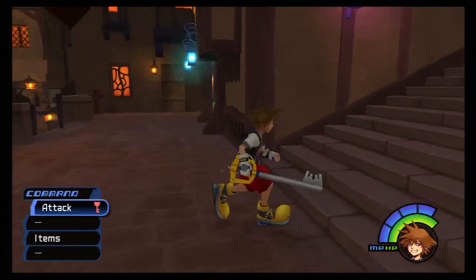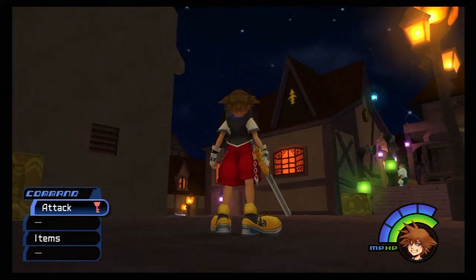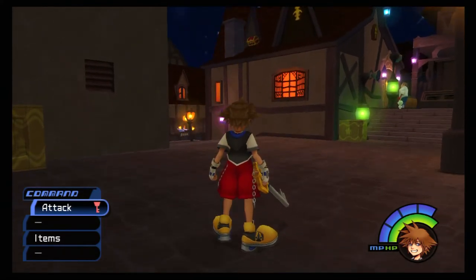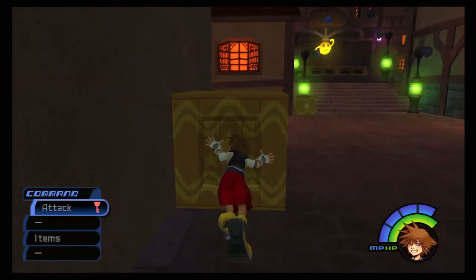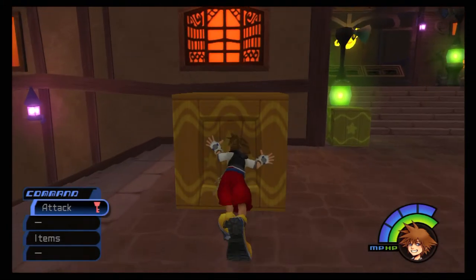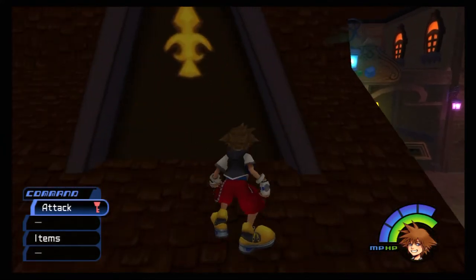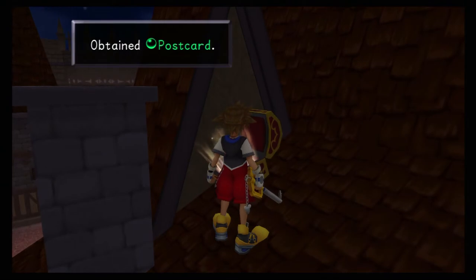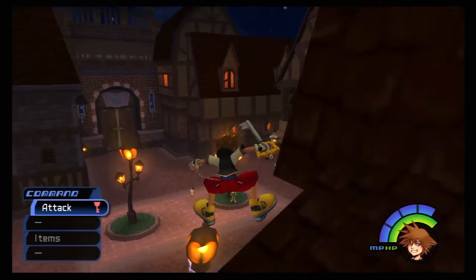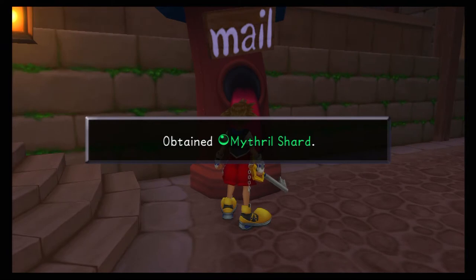Go ahead and head up the stairs to the right of the accessory shop. If you head to the far corner and look onto the roof of the accessory shop from right here, you'll see there's a chest up there but it's too high to reach by jumping. Grab this big crate and push it all the way to the corner of the accessory shop building. Jump on top of it, jump even higher, grab the roof, pull yourself up, and open the chest for the second postcard. Go ahead and mail this one to obtain a mythical shard.